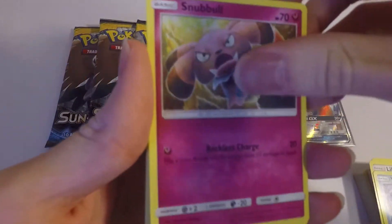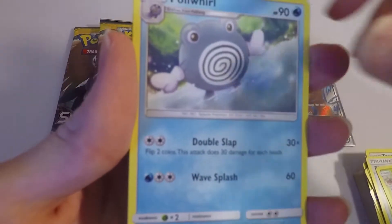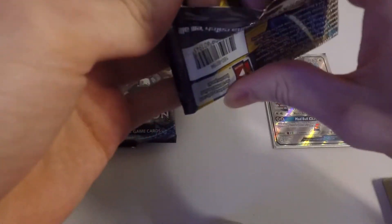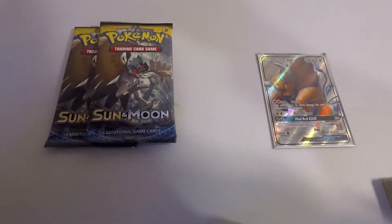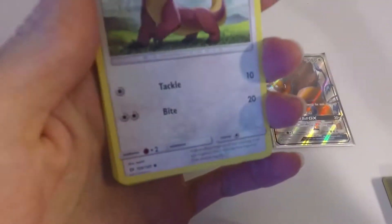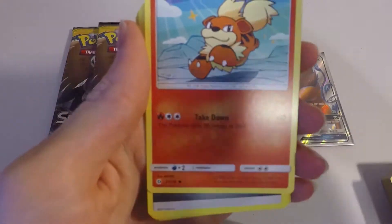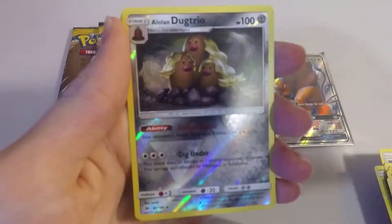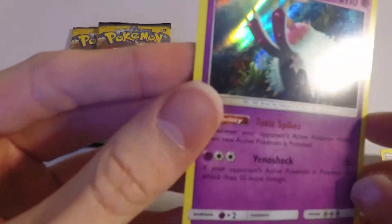Lilipup, Wingull, Snubbull, Carvanha, Fairy Energy, Big Malasada, Stunky, Poliwhirl, a Reverse Holo Switch, and a Cosmom. I've pulled quite a few cards from the Sun and Moon set but have yet to pull any Secret Rares or Rainbow Rares — which, for those who don't know, is the correct translation for Hyper Rares from Japan. I'll be calling them Rainbow Rares. Next pack: Yungoose, Stunkiss, Wingull, Popplio, Growlithe, Metal Energy, Granbull, Double Colorless Energy, Pumkaboo Reverse Holo, Alolan Dugtrio — and for our Holo, a Toxapex! Nice Holo.